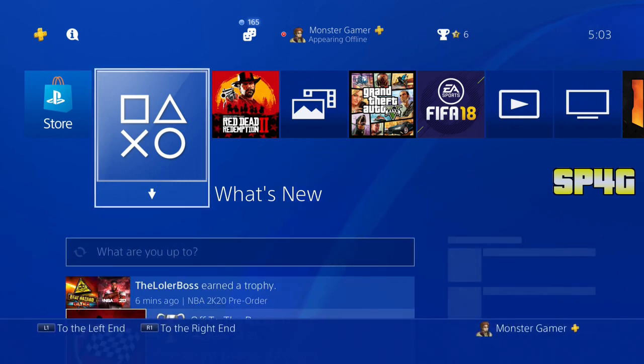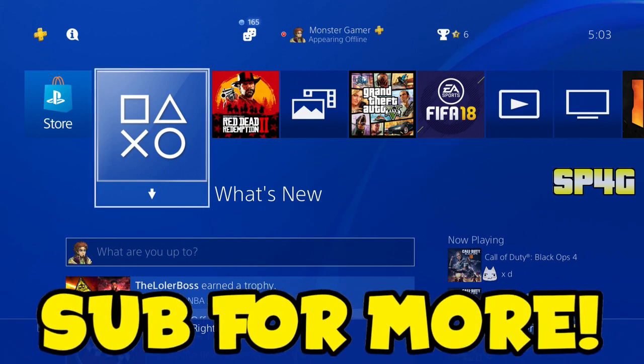Now, to start off with this, what you guys will have to do is hold your PSN button or your Xbox button and simply log out of the account that you're in.